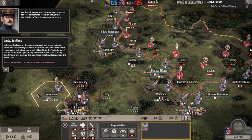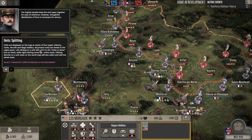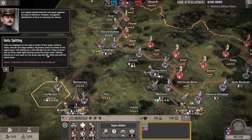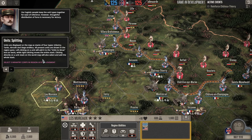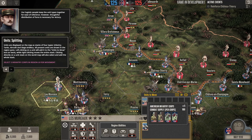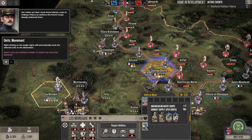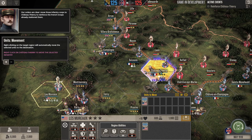Thoughtful distribution of forces is necessary for victory. Our units are displayed on the map as stacks of four types: infantry, tank, artillery, and siege. Left-clicking a unit adds it to the units-to-move box, while right-clicking moves the entire stack. We have new orders — send three infantry corps to Chateau Therese. Right-clicking on the target region will automatically move the selected units to the destination. And there they go.